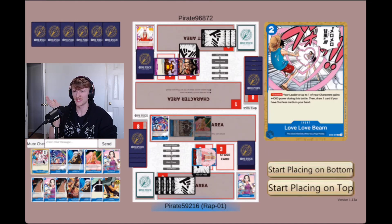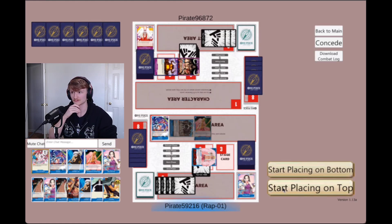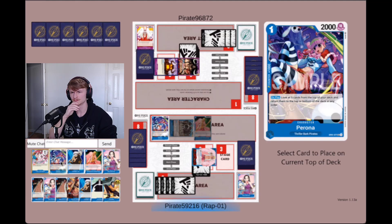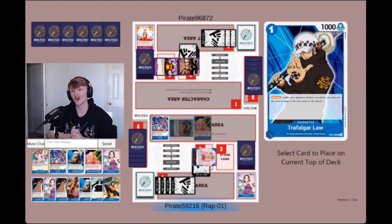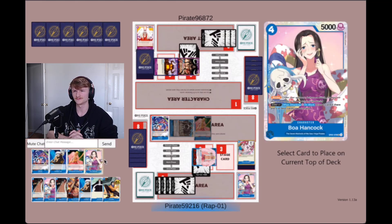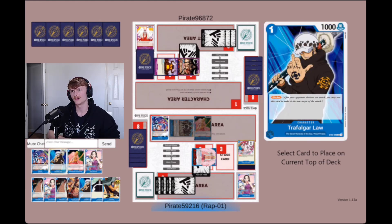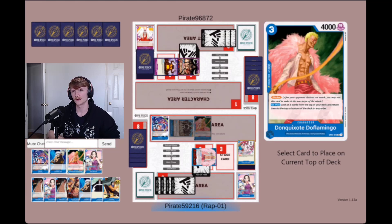Exactly. This is amazing — you get to keep the stack going even longer. This is broken. For now I would start placing on top. I want this last. Actually, you want that first — so you draw it — because that guarantees you're going to continue the stack. I would probably put the Love Love Mellow on the bottom because you're never really getting to play that since your hand is so insane right now. You want to draw those two and play Don Quixote second. That way you get the most value out of the stack.